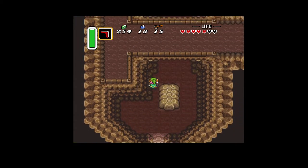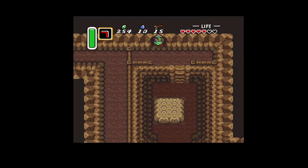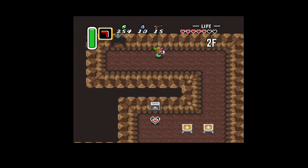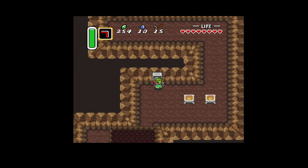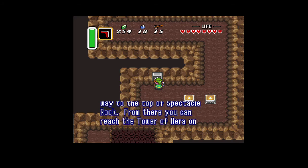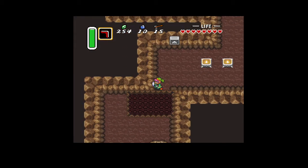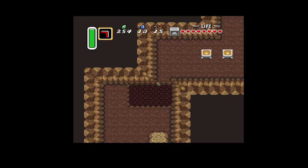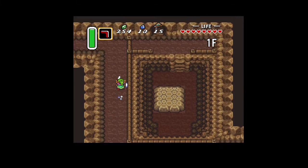Those guys constantly move in a random direction, so they're very difficult to nail while they're running around. Okay, we're back in the same vicinity — we're going to pick up this piece of heart and for giggles let's talk to the old man. 'Link, you must make your way to the top of Spectacle Rock — from there you can reach the Tower of Hera on top of Death Mountain.' I think there's some way to walk across this but I don't need to go over there anyway.